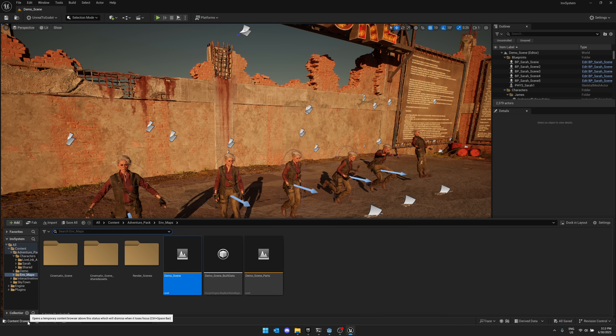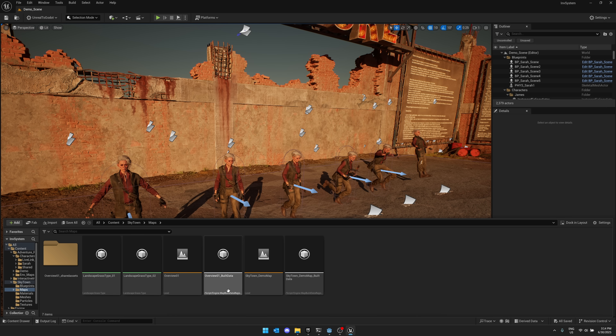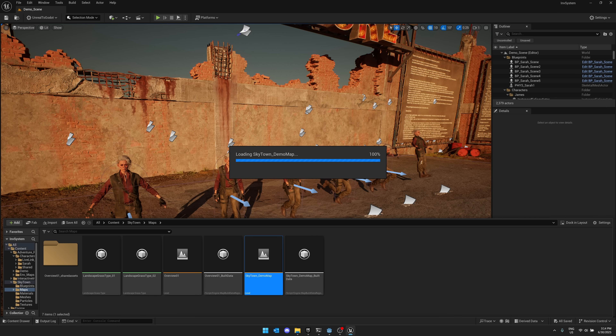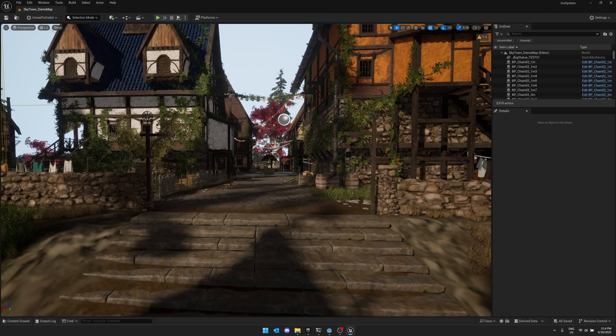Next up, we have the Sky Town. This is probably the bell of the ball in terms of what we've got here. Let's go show the demo map. This is a kind of medieval townscape, but it's flying. Pretty straightforward, and probably the prettiest asset we have in this particular bundle.